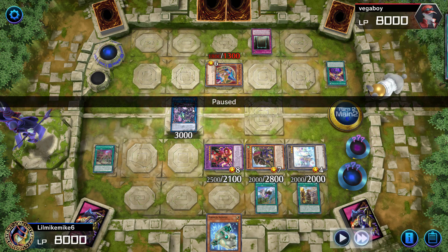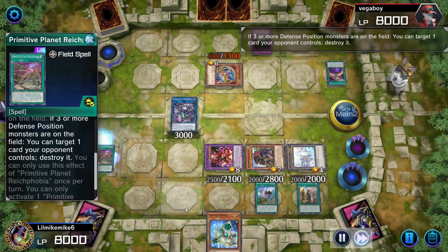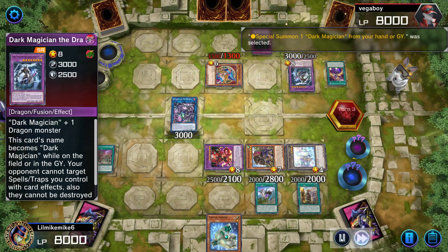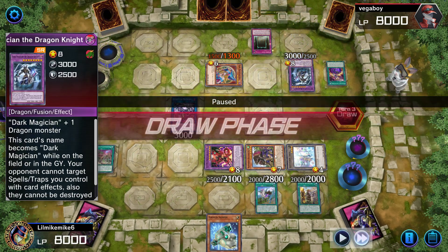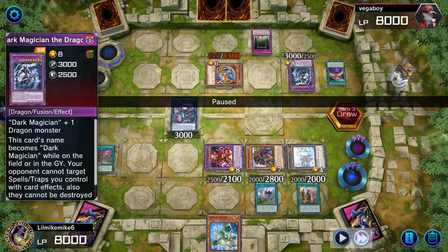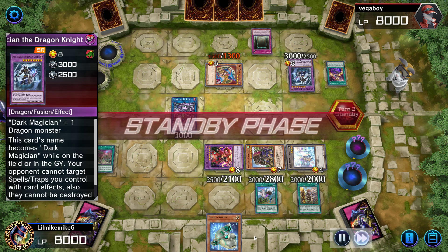I attack into this card thinking, okay, I beat over this, now I can finally deal with it. So I go to pop it and he summons back his Dark Magician, and for whatever reason I didn't activate my omni negate — like a dumbass. If I had activated it, it would have blown this card up, popping everything on his field. He wouldn't have had any monsters on the field, just that card. I don't know why I didn't do it.